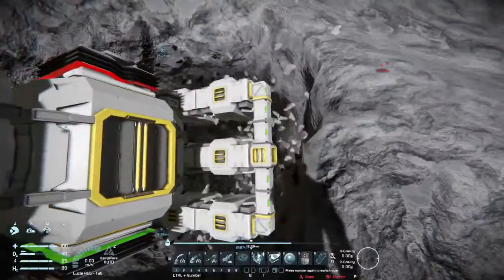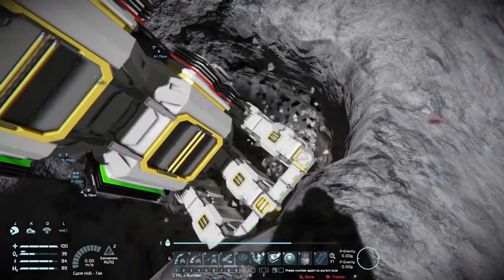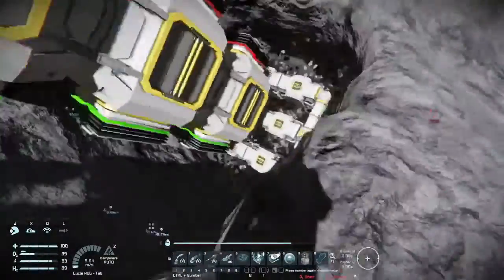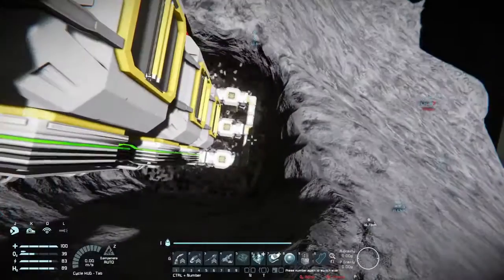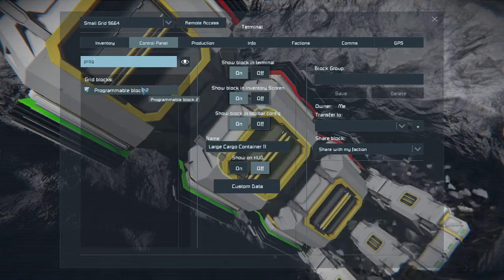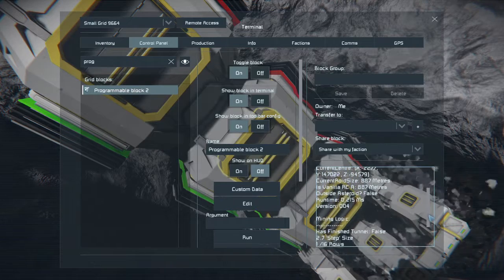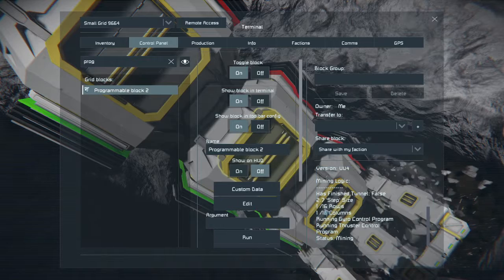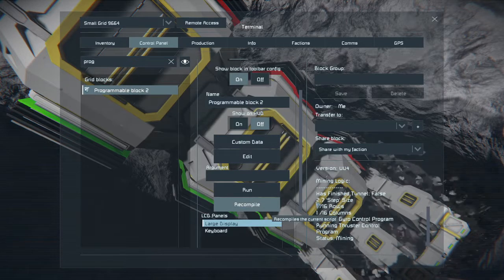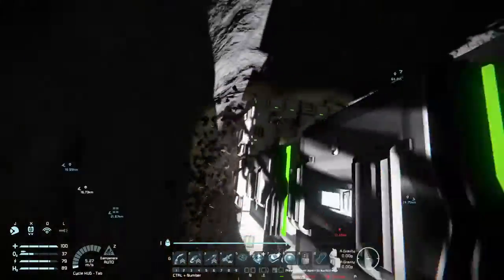Well, at least I brought enough parts to repair it. That is so annoying, and I think I know exactly why it happened — it's a subgrid. A programmable block. Let me recompile it to see if that does anything, because it seems to be stuck on something I don't know.